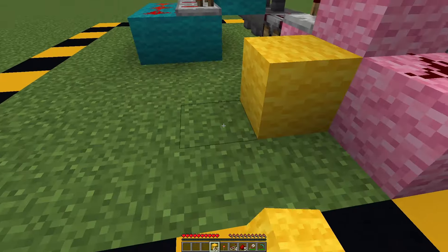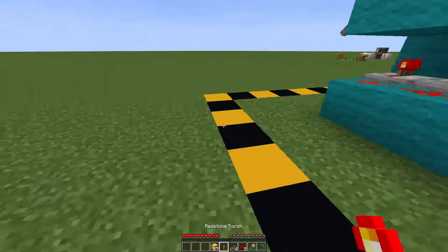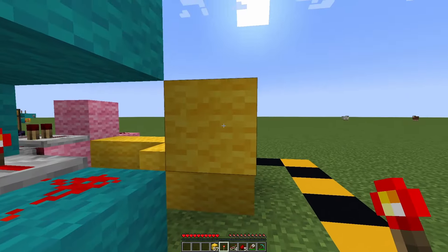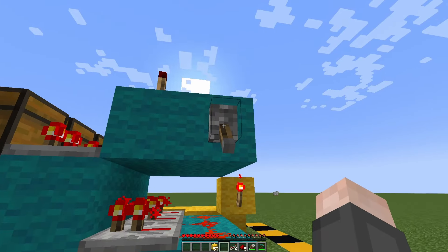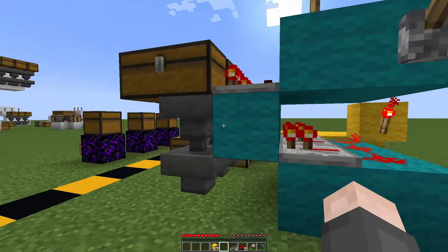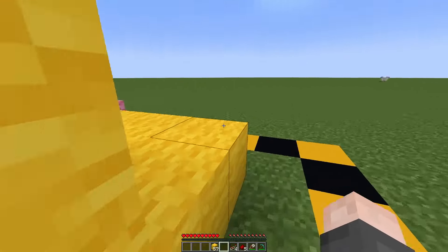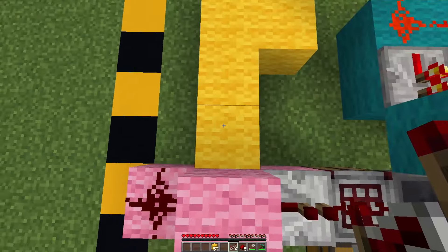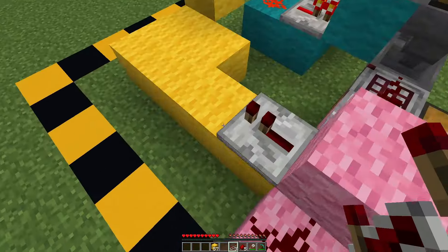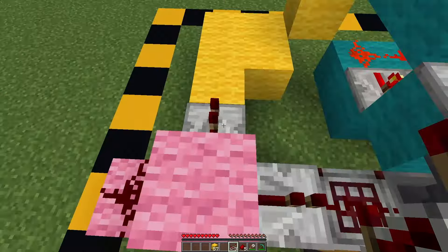First off, you're going to want to build your platform around like so. Place your redstone torch over here, and this would essentially stop the entire thing, so you don't even need to have your lever on. The repeaters are still activated. So there is no need for your lever. Next up, you're going to want to place your redstone repeater over here, which will essentially get powered whenever the crafter has successfully crafted.